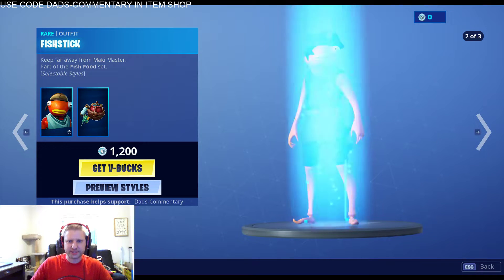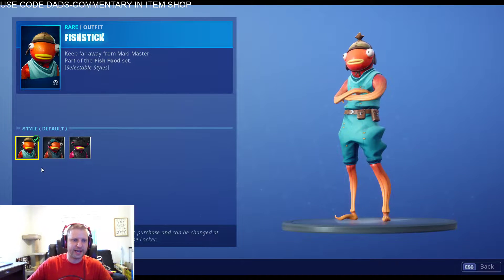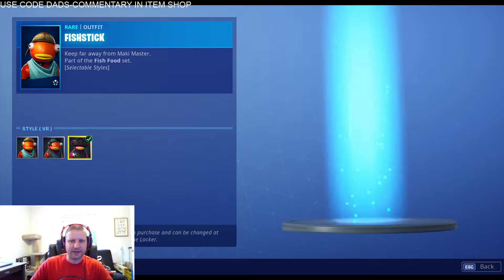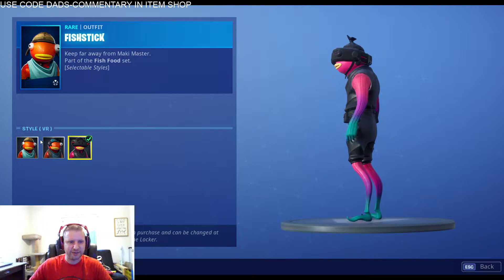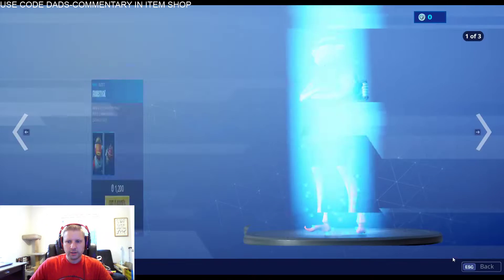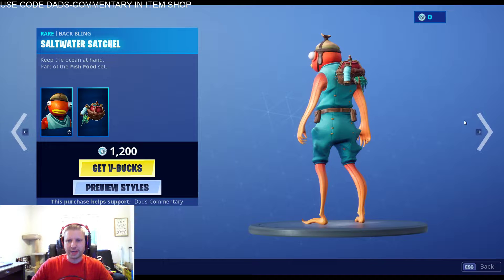Everybody loves the Fish Sticks! Let's check out Fish Sticks right here guys. Preview the styles — so there's your normal Fish Sticks, there's your pirate Fish Sticks right there, and here is Fish Sticks with the Mackie Master, part of the fish food set. So he changes the color of his skin and everything. So if you want him a little bit pink, there he is. Now let's look at the back bling on him. You can do that with each style as well.